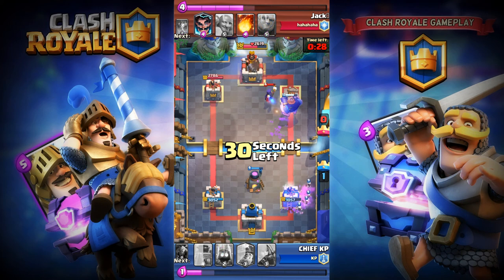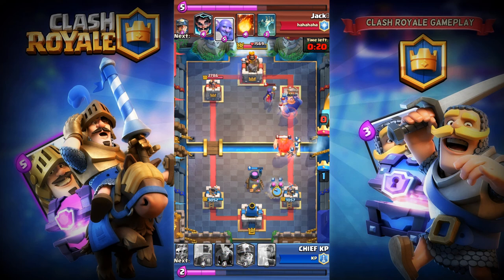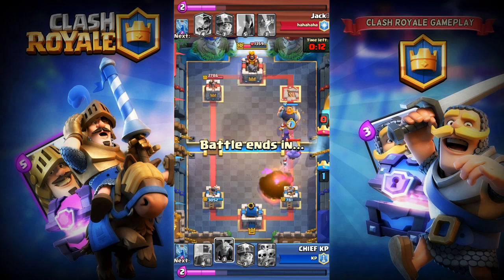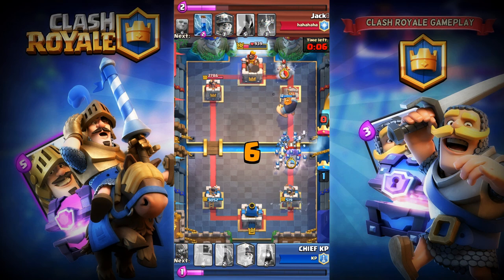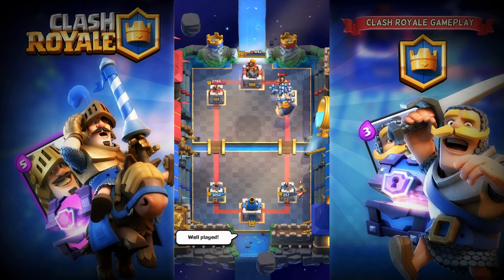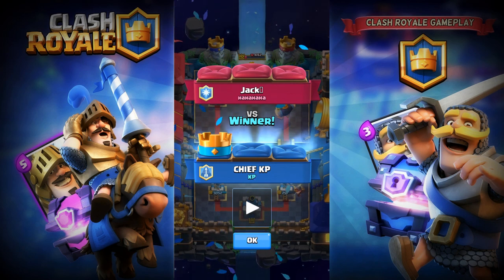I'm placing my Royal Giant, and my Minions are able to make damage to the Bowler. I'm gonna end with this one — only got one crown, but I'm still happy. I'm placing Royal Giant again. Only nine seconds left — placing Skeleton Army. Three, two, one — thanks for watching! Please share with your friends, subscribe, and leave at least ten likes. See you guys in the next episode, bye!